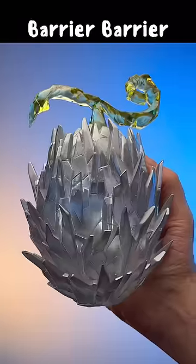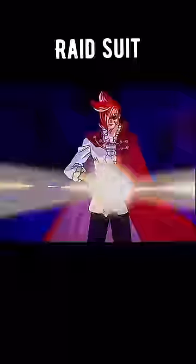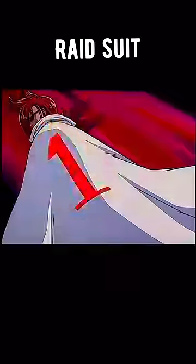Fruit number one: the Barrier Barrier Fruit. This Paramecia-type devil fruit allows you to make nearly indestructible barriers just by crossing your fingers. You've also received a Raid Suit, which will give you enhanced speed, strength, power, and the ability to fly.